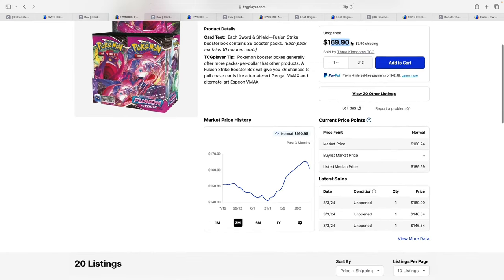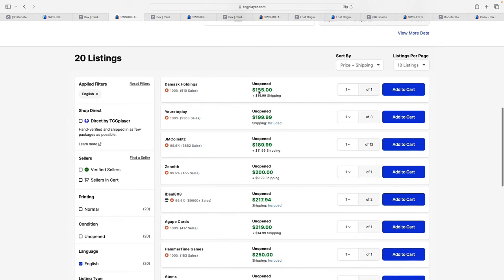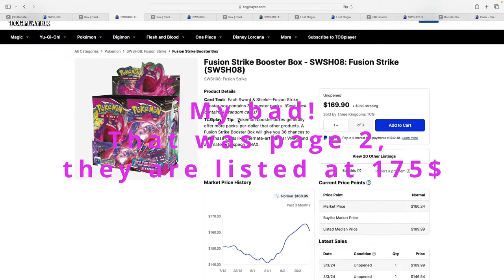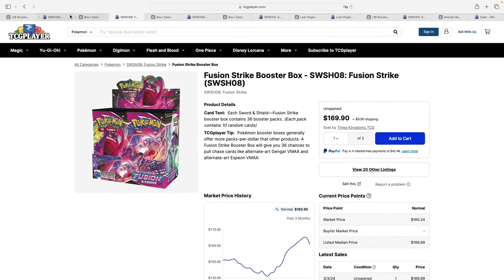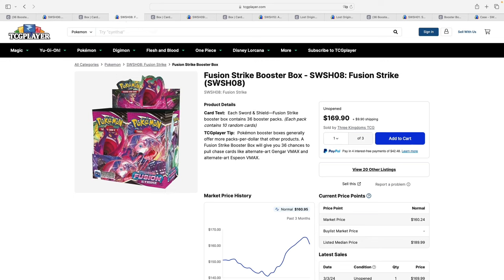Fusion Strike's market price on TCG Player is $170 for a box, selling regularly on a daily basis, with listings starting as cheap as $185. Worth mentioning: both Fusion Strike and Chilling Reign have not sold out on the UK Pokémon Center. The UK is in Europe but not the EU, so EU buyers must pay customs and can't buy directly. For reference, it's available at £143 in the UK, which is roughly €160–€170, or about $180.